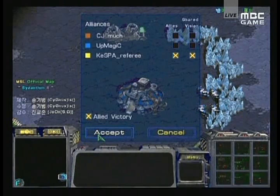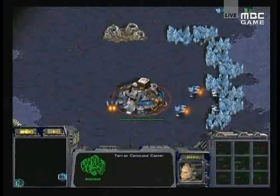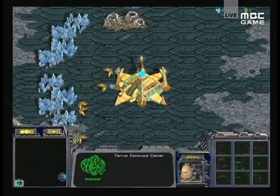So, Byzantium II. We're going to have UpMagic at the 5 o'clock in blue, and Much at the 7 o'clock in brown. Much gets brown again, and that wasn't very lucky for him in the last match, so we're going to see what happens here.